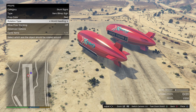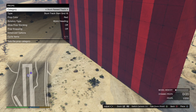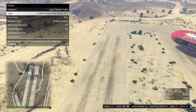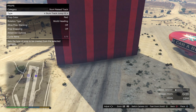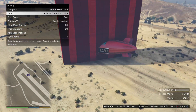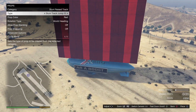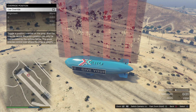Now you want to go to Rage Track — Stunt Rage Track — and look for the Stunt Track Jump 15, because this one will cover the blimp perfectly. Just get it into place, then go to advanced options and override position.